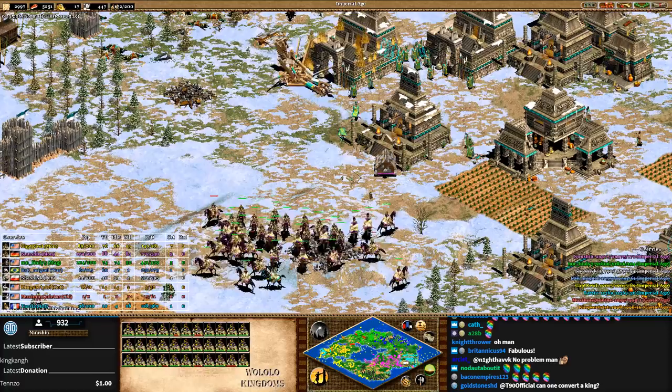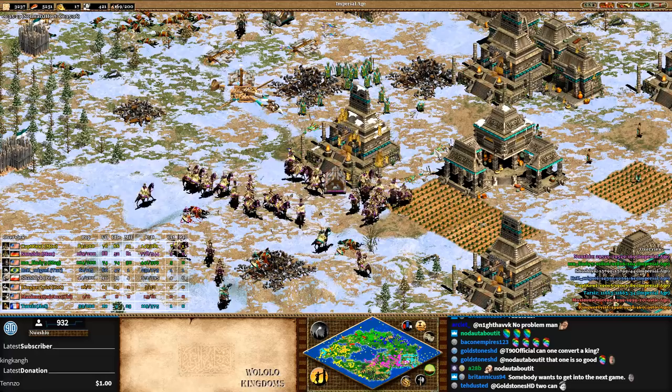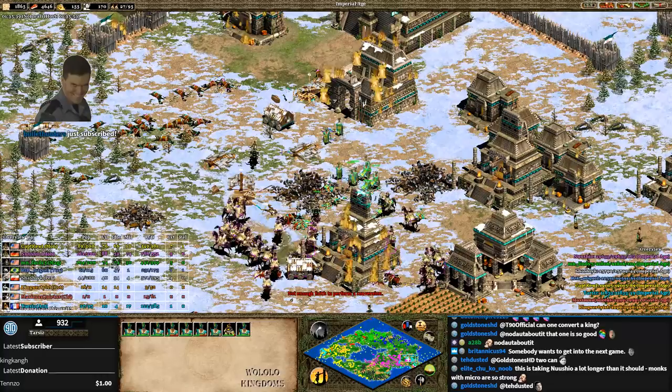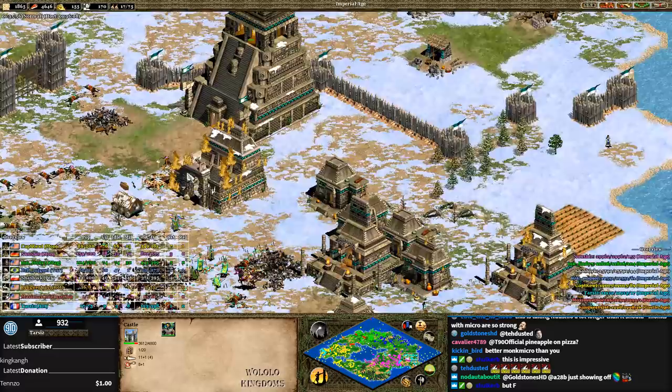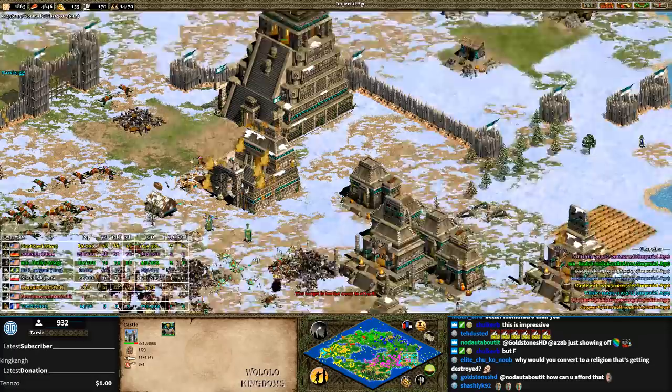He's getting conversions somehow — not easy to do that. But this is the end, the final stand. Nushio is slaughtering all these religious men. There will be no trace of Tarzis soon, and that king will be the final death. Nushio is just going to snipe the king now — let him snipe the king. There it is — the beautiful man gets shot in the face, and he looks good while doing so.